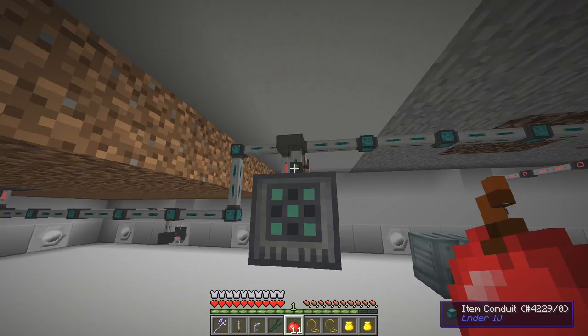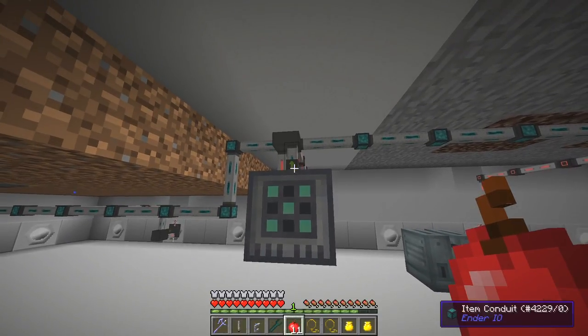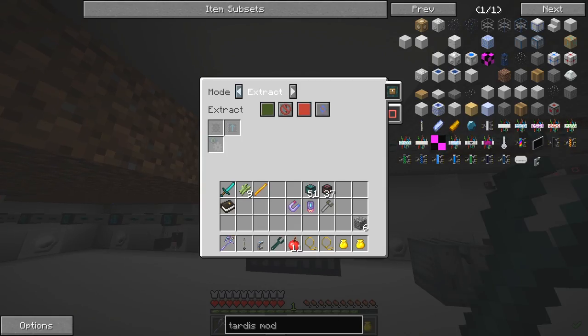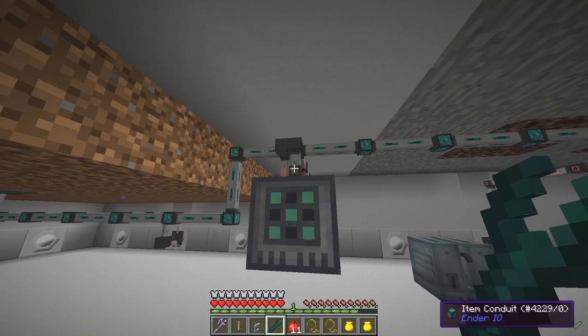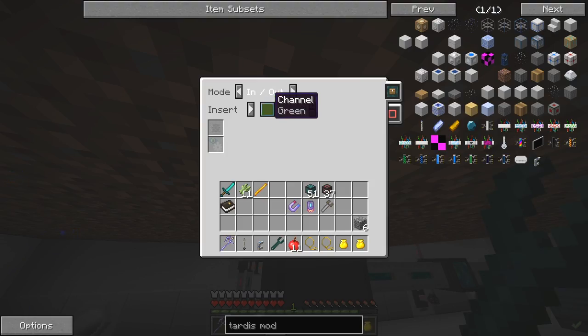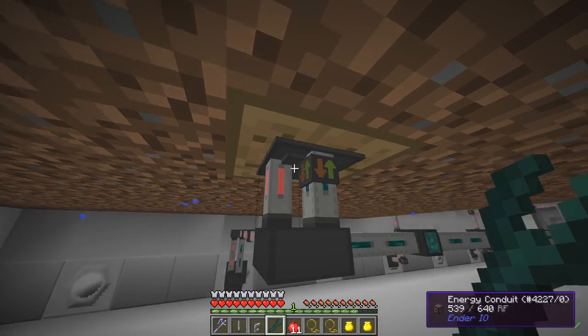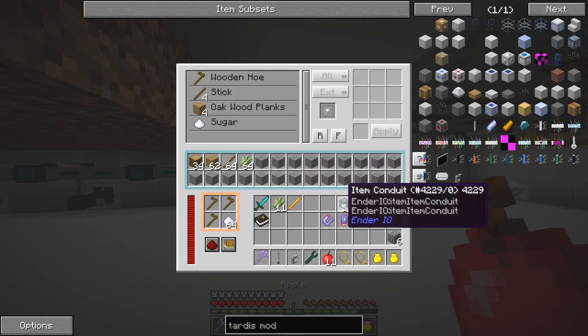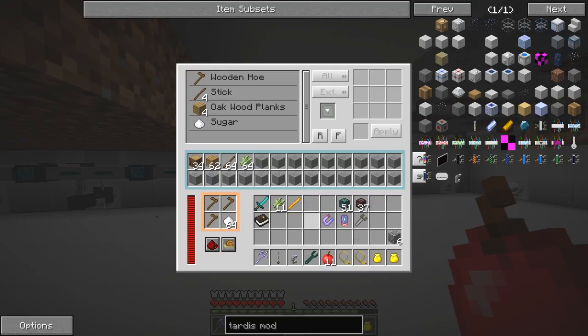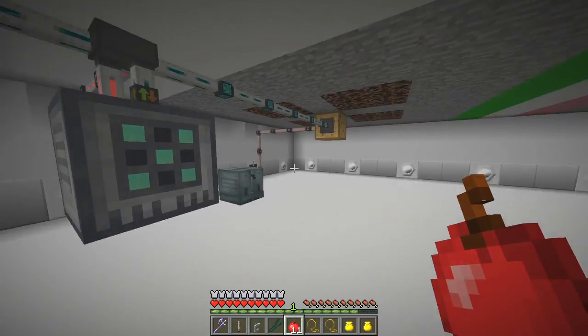That's coming - it's got to come into here as well. Yes, we've got that in both directions, so we probably need to reconfigure this one. If I shift left click this I can then set that to also input and output. It was set up as insert - let's change the color to brown. Brown's coming in here and we're going to take out the brown channel here so that it goes in the right direction.